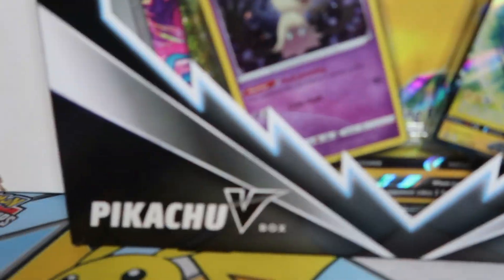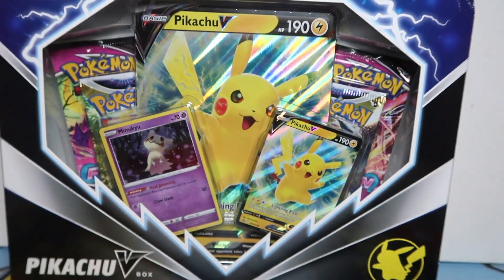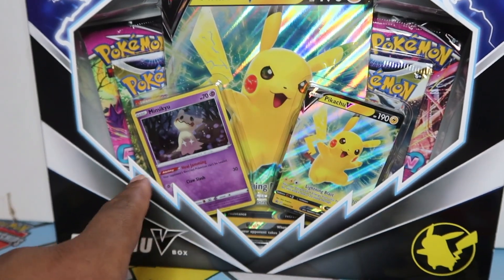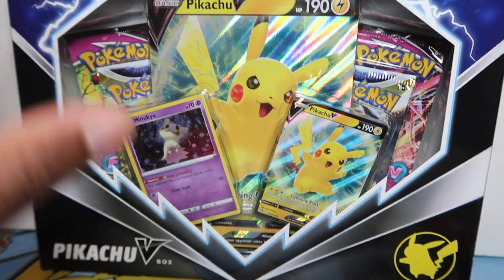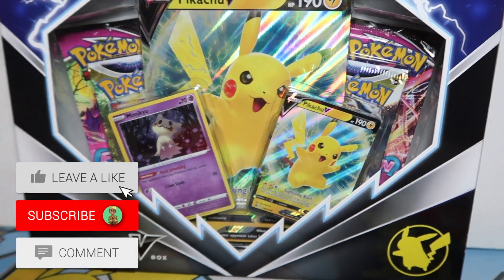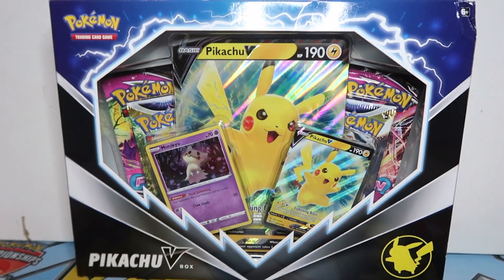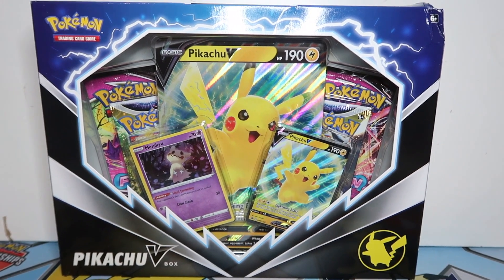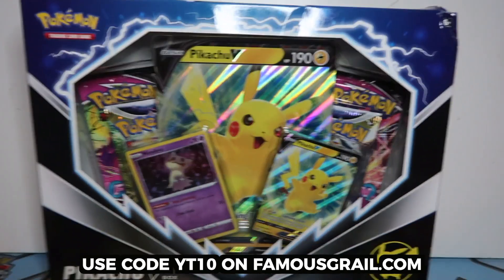What's up guys, in this video we've got the Pikachu V box, which is the brand new box. It comes with a Pikachu V promo and a Mimikyu holo, which is surprising — I wonder why they put that in there. This is the latest collection box from Pokemon, available on Friday, and we'll have them available on our site. This one's damaged, and I have another one that's damaged which I'll be opening for the video today.